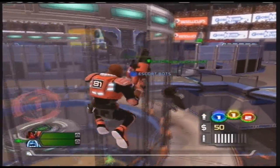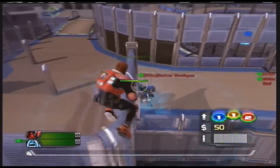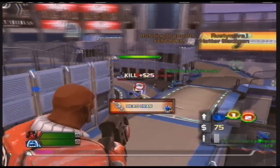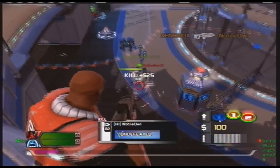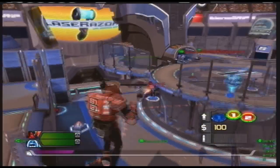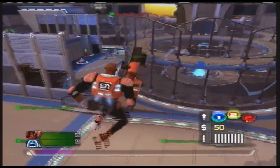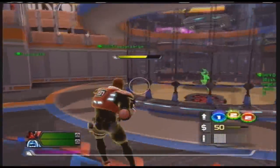Here we can see enemies pushing on the left and bots going through the middle just like usual. The main thing with using this class is that you want to be able to shoot your enemies without being targeted. I can show you that by fighting my enemies around them, above them, or even behind them allows me to get a good jump on them and destroy them before they can react.